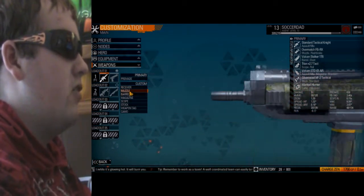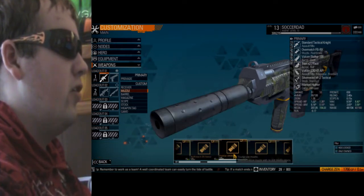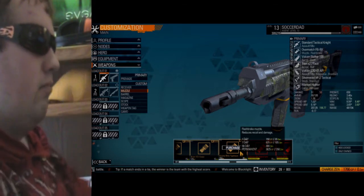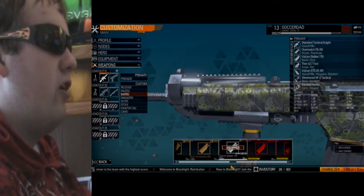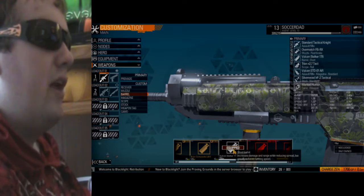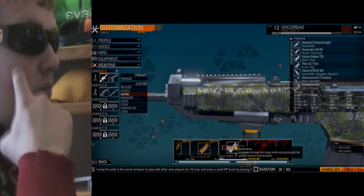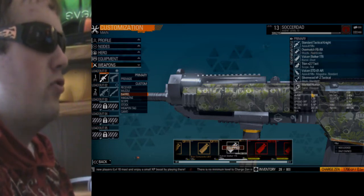For the muzzle, right now I just have the standard one, but I'm gonna change that later. Ideally, if I had the money, I'd probably just use a high damage one. Probably not a silencer — doesn't really need one. For the barrel, I use the Vulcan Stalker 1T6. It increases damage and range while reducing spread, but greatly increases running speed. Increasing damage and range is one of the biggest things I like about this, because the damage rating is just way higher than most assault rifles.